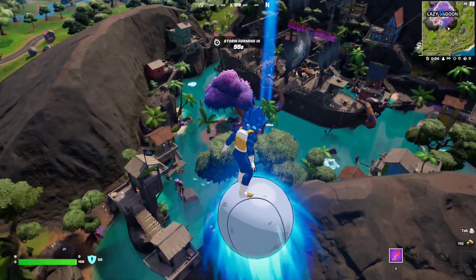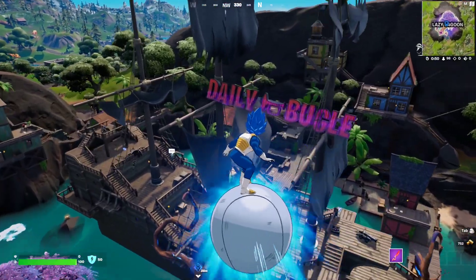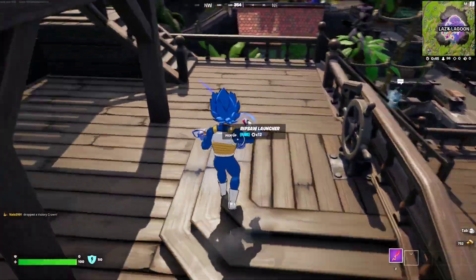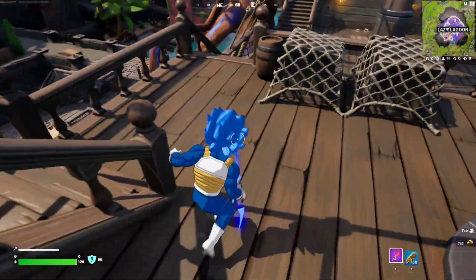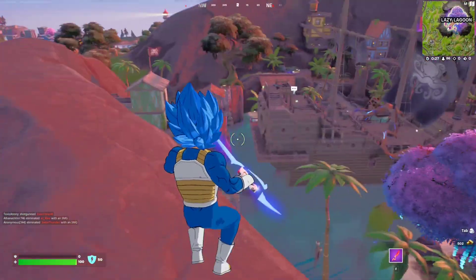There's a lot of tavern-looking stuff, it looks absolutely awesome and it's a breath of fresh air. We still have the Daily Bugle banner on top, and there's a new NPC — the Black Heart NPC — that you can talk to and grab a bunch of stuff from. This is the new POI, it looks absolutely beautiful.